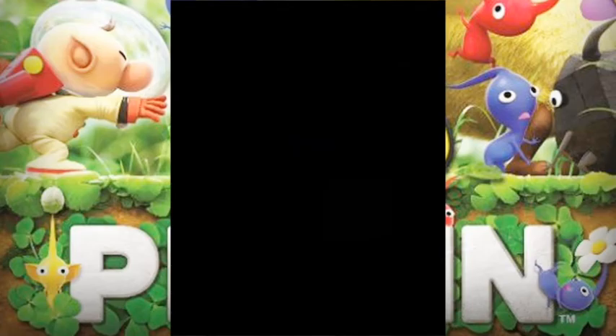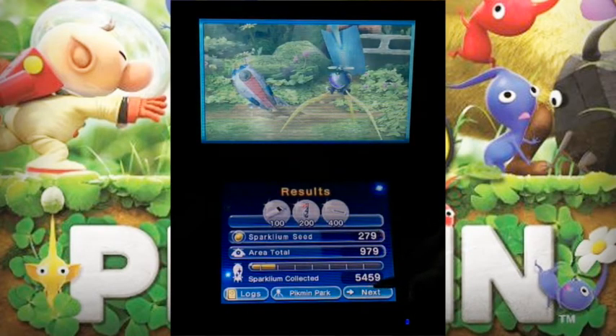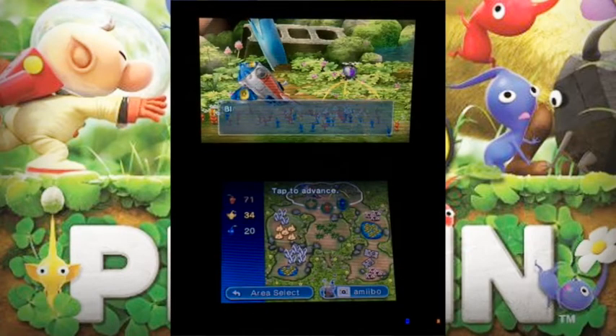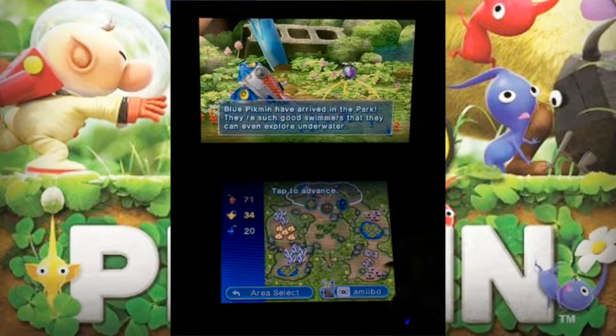Let's return back to the game and call it the end of the episode by pressing next. Let's go on to the treatment part just in case. The ship says: 'Blue Pikmin have arrived in the park — they're such good swimmers that they can even explore underwater.'